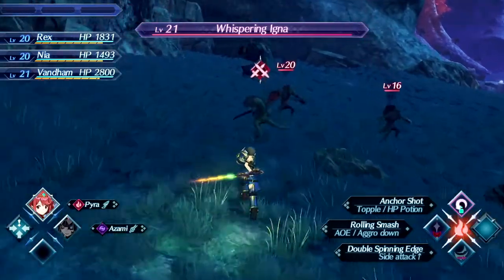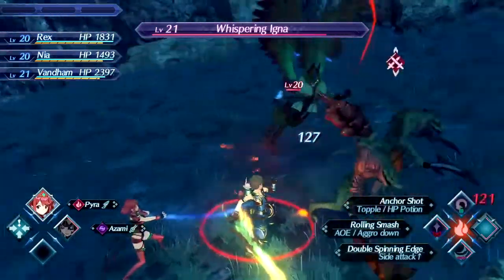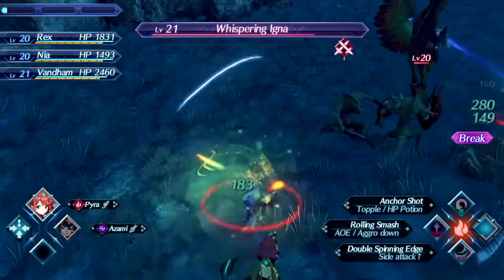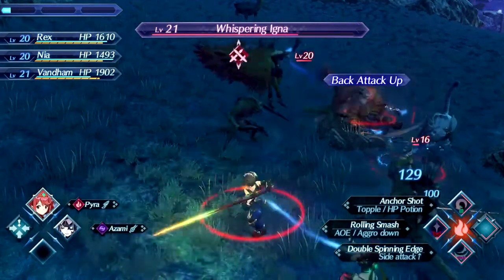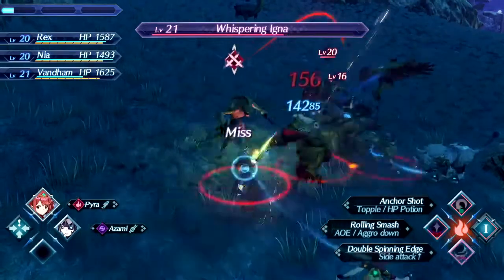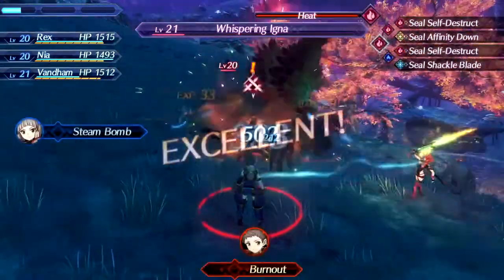I'm not used to not having burst affinity at the very beginning of a fight in this game, because I've been playing Xenoblade 1. In Xenoblade 1, you get the button prompt to press B at the very beginning of a battle when you engage, and that increases affinity permanently throughout the battle. You don't get that in this game — it doesn't increase affinity, it increases tension. But tension is a mechanic exclusive to Xenoblade 1, so we don't have that here.